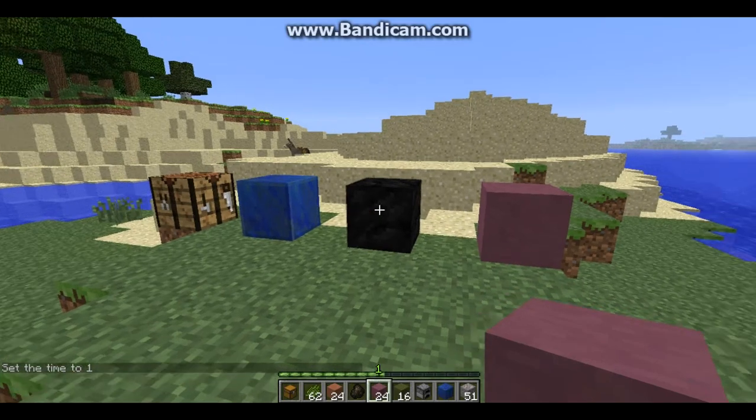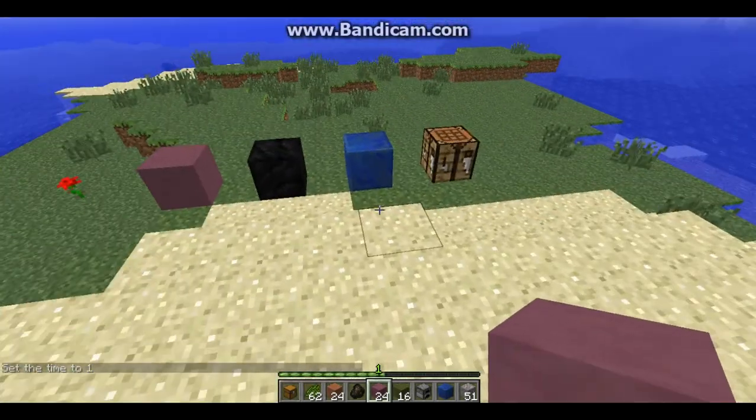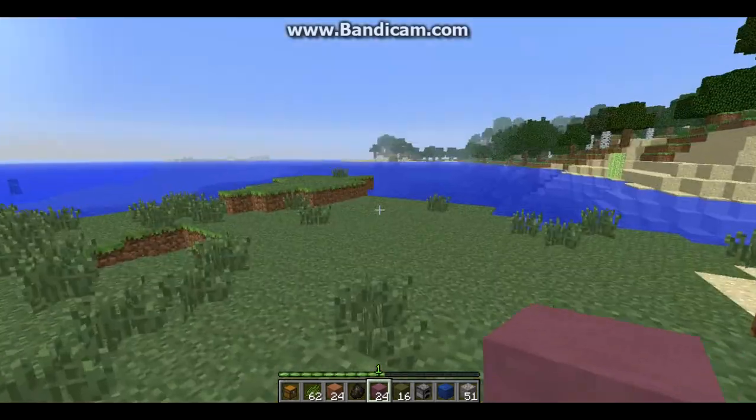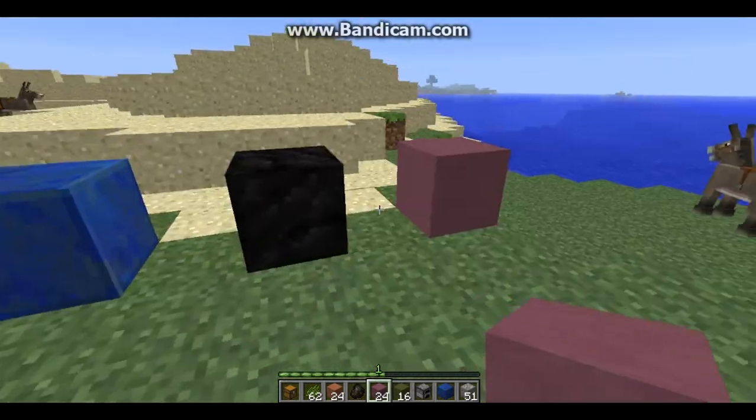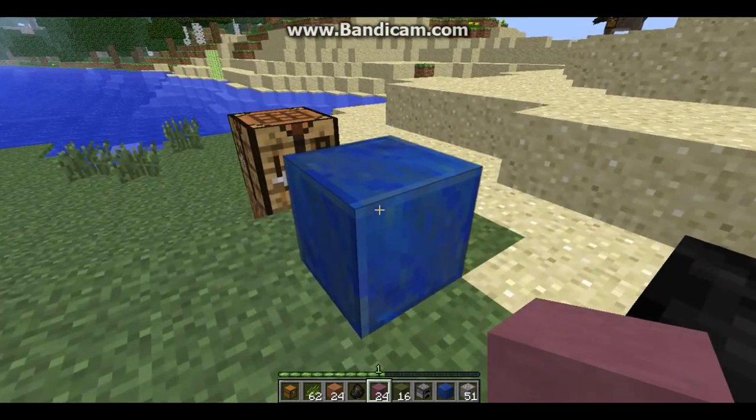Hi everyone, it's me Pixel Flame. Today I'm doing a review of the 13W19A Snapshot, and the first things I want to show you are some retextured blocks and a new block. The coal block has been retextured, and so has the lapis lazuli block.